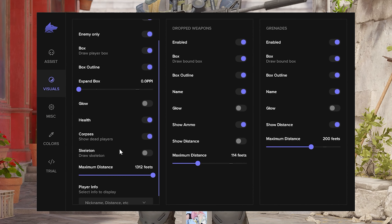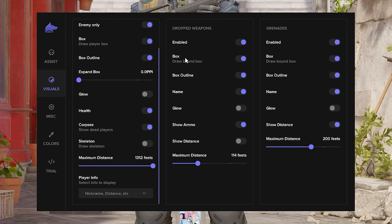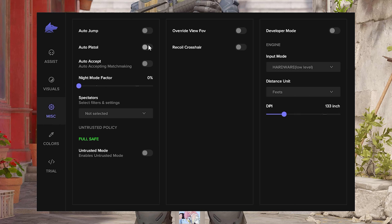For Players we have: enable, enemy only, box, box outline, expandable box, in-PPI, health, corpses, skeleton, max distance, and player info including names, distance, and weapons. For Drop Weapons we have: enable, box, box outline, name, show ammo, show distance, and maximum distance. For Grenades we have: enable, box, box outline, name, show distance, and max distance.